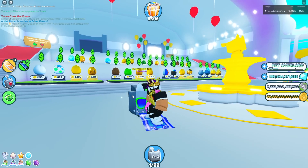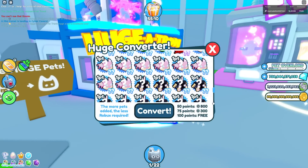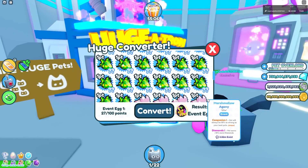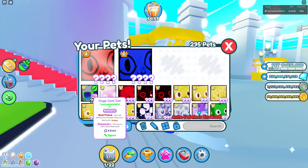Today I got a huge cool cat right here. You actually get this from the Hugitron - you have to get the event egg, which you get from 100 points from event pets only, and there's a one percent chance to get this pet.